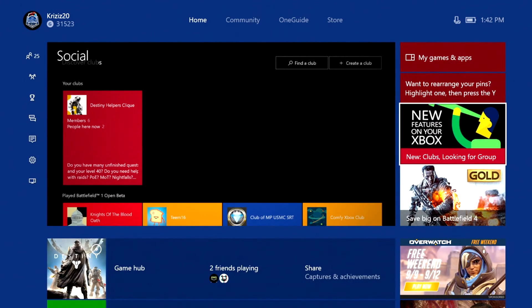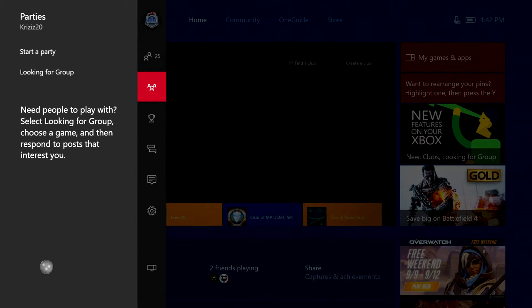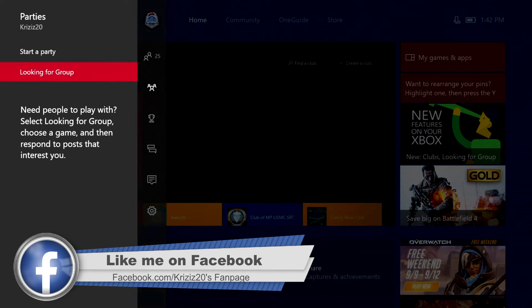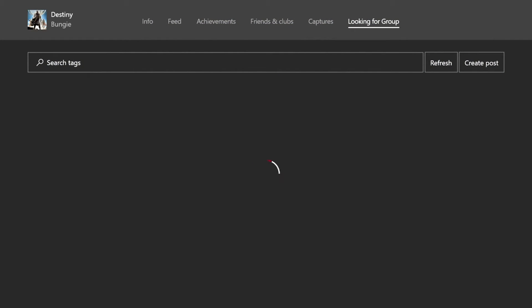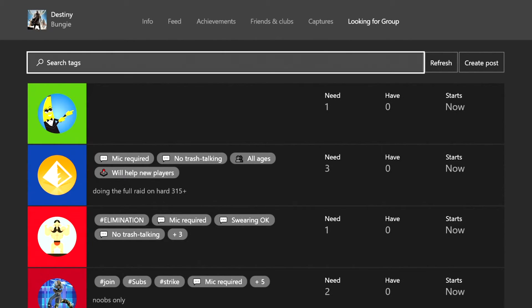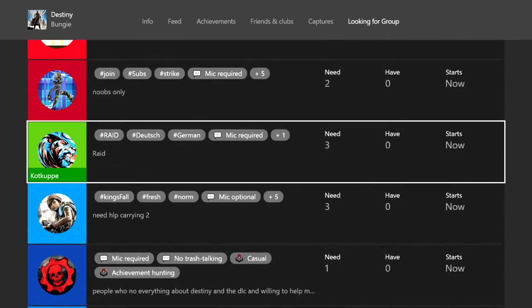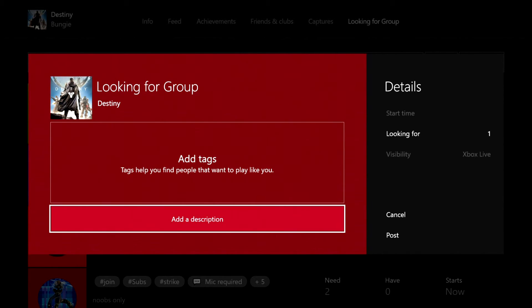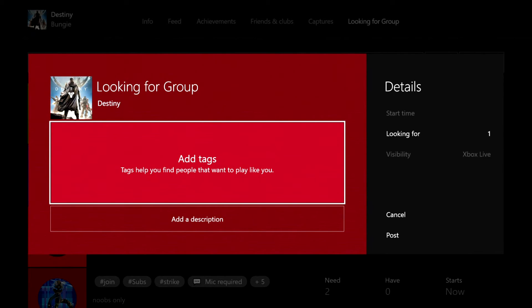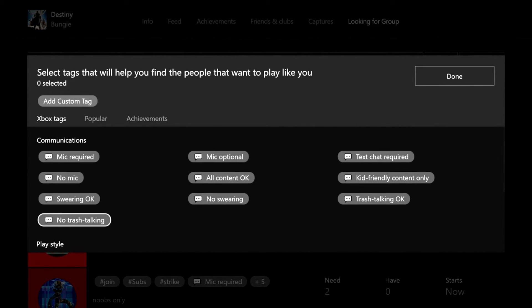Now let's go to the Looking for Group feature. If you go to Looking for Group on the left-hand side and choose which game you want, you'll see all the looking for groups that people have created on Xbox. So everybody here basically needs help. Let's go ahead and create a post — you're going to see tags and descriptions just like with the clubs, but you can get a bit more in depth. You still have the same Xbox tags: Communication, Play Style, and People.